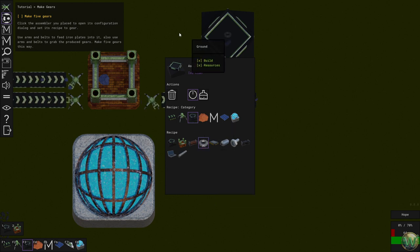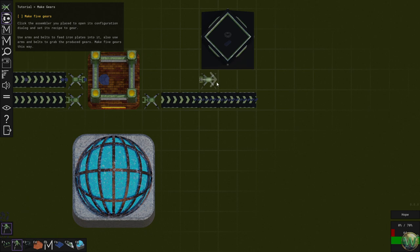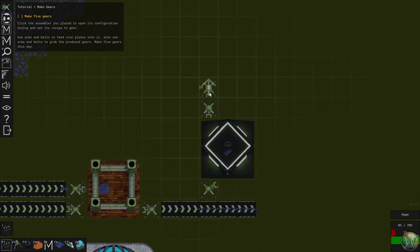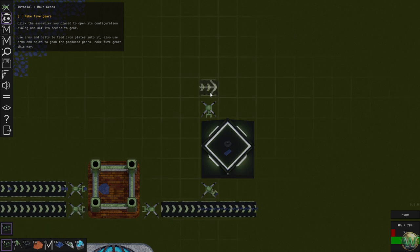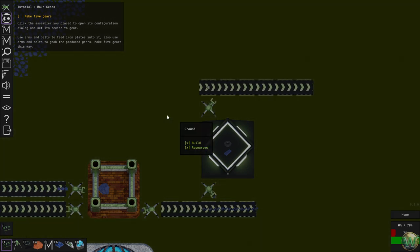Place an assembler near the produced iron plates. Click on it to open its configuration and set its recipe to gear — there it is, under processing. Use arms and belts to feed iron plates into it, and also use arms and belts to grab the produced gears — make five gears this way. We'll input these and output those. Right-click to clone.